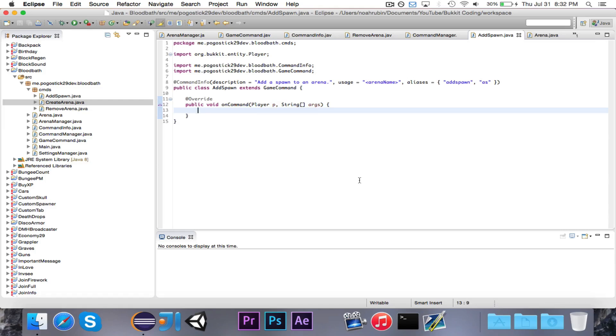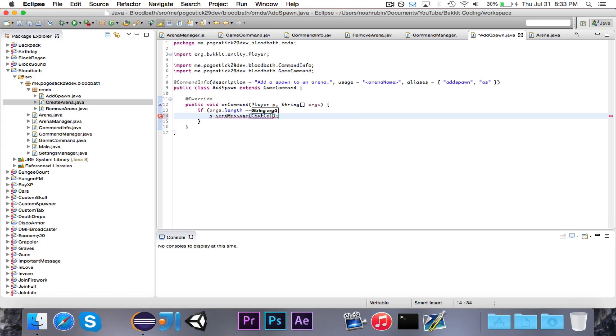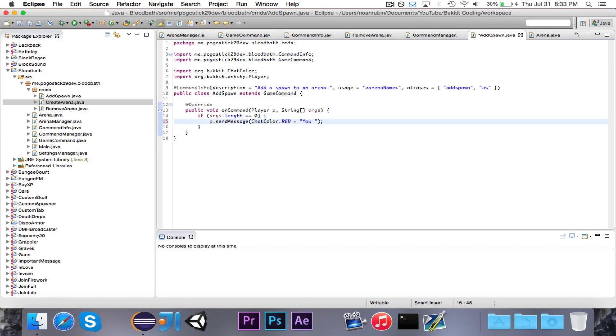If args.length is equal to zero, because we need exactly one argument, sendMessage ChatColor.RED, and then we'll say 'you must specify the arena to which the spawn will be added.' And return.